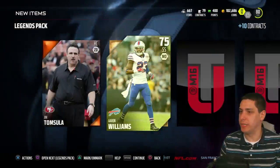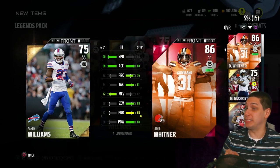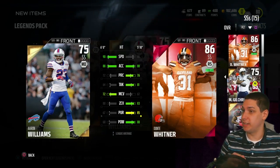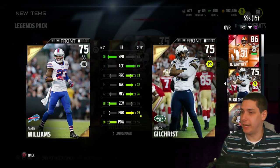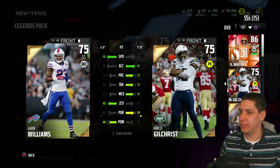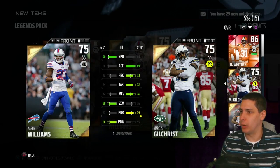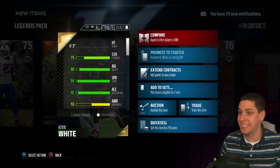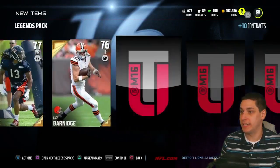Got to try and get some elites here. Aaron Williams — my strong safety situation is a train wreck. He's free safety actually. 90 speed with 88 acceleration, he's definitely going to play for me, probably starting at free safety. We also got Marcus Gilchrist in the last pack — he's decent but his zone coverage is a bit low. Kevin White, now we're talking: a really fast receiver, also big, 94 speed, six foot three. He's only 77 overall but that's actually a pretty good pull. Then Robert Woods.